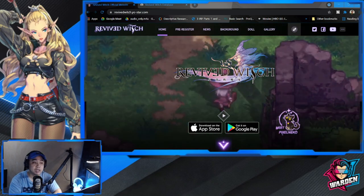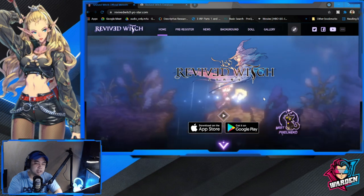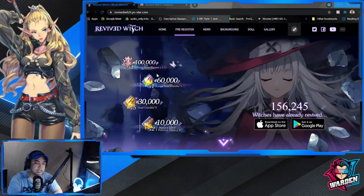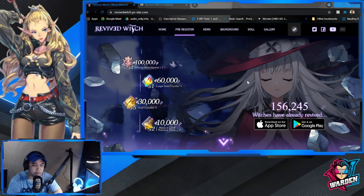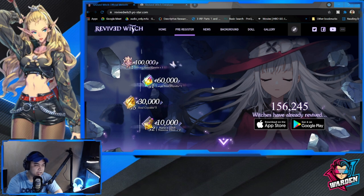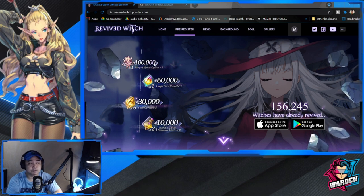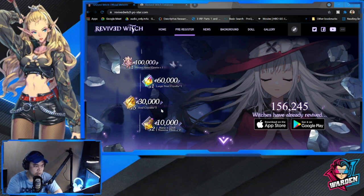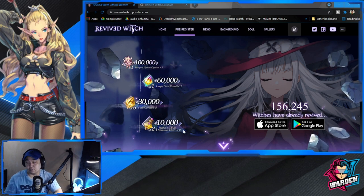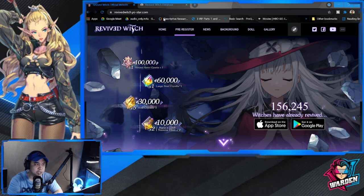First and foremost, I'm going to take you through their website, so just want to make sure you saw all of these in terms of the pre-registration rewards. You have here a doll which is Synetia, which we're going to get for free, a large soul cryolite, cryolite, mana, and stamina — so we get all of these for free when we play the game.